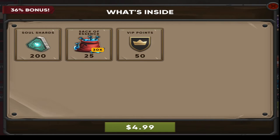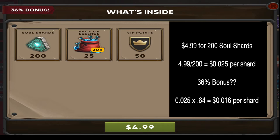The VIP points go towards a VIP rank that gives you extra bonuses, and the sacks of essence are another in-game currency, but we're not going to factor those in. We're going to base everything off just the soul shards — the other stuff is bonus. When you calculate it out, we take $4.99 divided by 200, which gives us a value of $0.025 per soul shard. But it says there's a 36% bonus, so if we multiply $0.025 by 0.64, that gives us a base value of $0.016 per soul shard. We can use that to measure any special packs and see if they're worth the money.